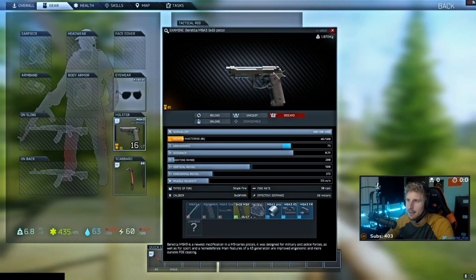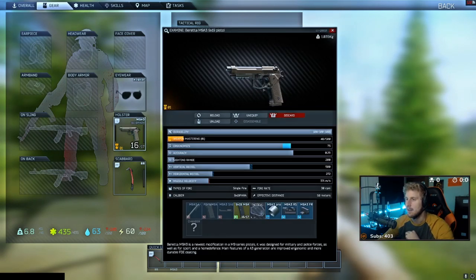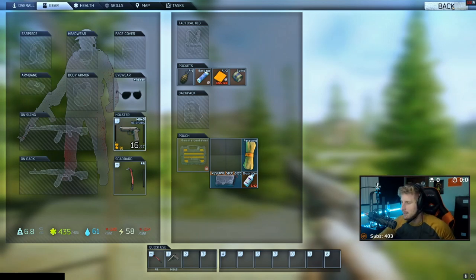First things first, I always spawn in with a Beretta — it's technically a pistol run. The Beretta 9mm is in my opinion the best bang for your buck literally, because it's only about 10k, less than 10k. It's not the Makarov — the Makarov is garbage. What you do is throw some RIP rounds in there, because when you do run into people, RIP rounds are the best thing. They kill people without armor in one shot, which is a lot of scavs and other pistol runners, and it rips through arms if you have armor and kills armored people pretty fast.